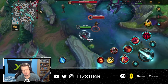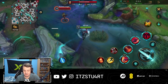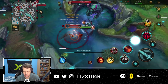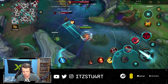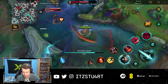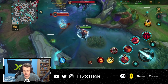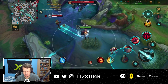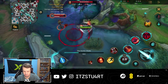Now let's talk combos. The main one is first ability into W and then use the second part to knock him forward — that's your basic combo. One thing to note is the second part of your first ability is a little bit shorter in Wild Rift. So if you hit it at max range, the second part won't hit. You need to make sure you actually dash forward.